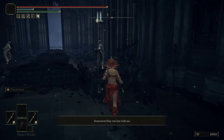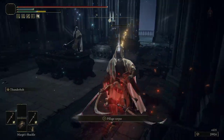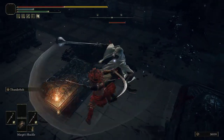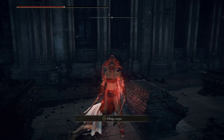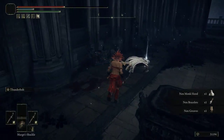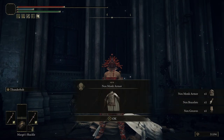Go ahead and kill them. Once you slay them, you can loot them and see if they drop the chest piece. That one did not drop the chest — but this one did. And that's how you get the Nox Monk armor.